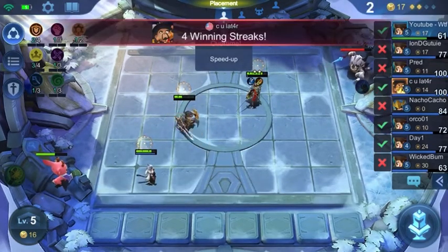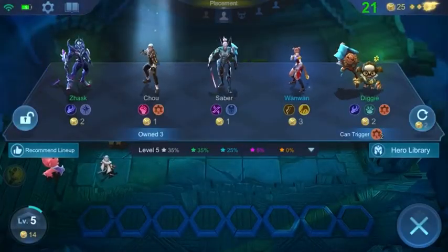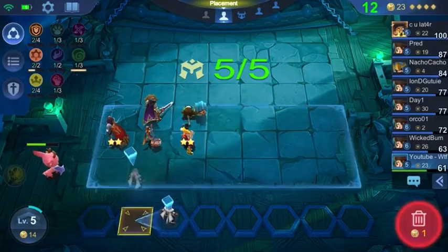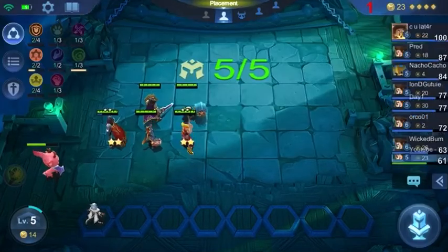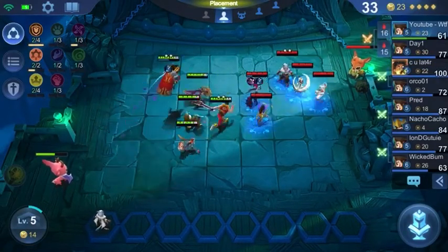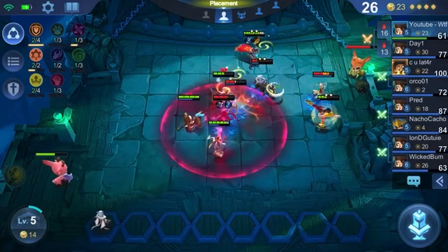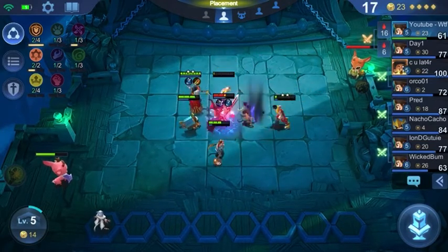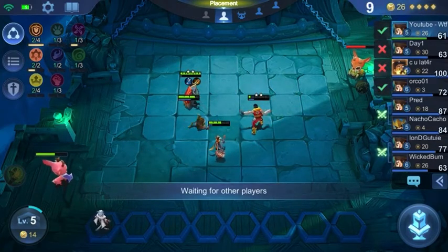Empire is decent throughout, but it's not going to be really effective until you get your six Empires in there. So I'm going to swap out the Harith here and put in the Diggy I just got — now we have gold going. Since I don't have any Harith copies, I'm going to focus on upgrading my Commander, because I want to get Odette and Guinevere as soon as possible. They're more expensive, so you need to upgrade your Commander to receive them.